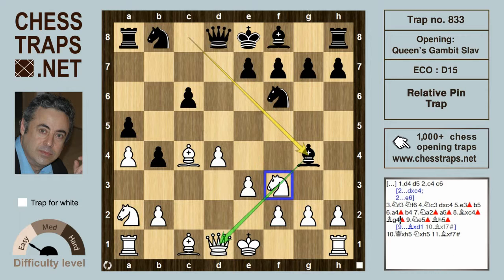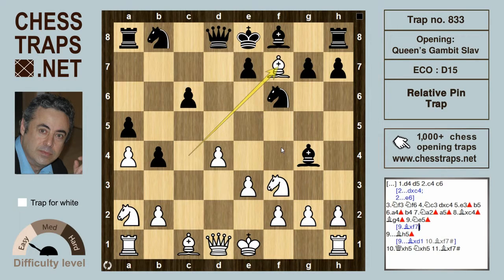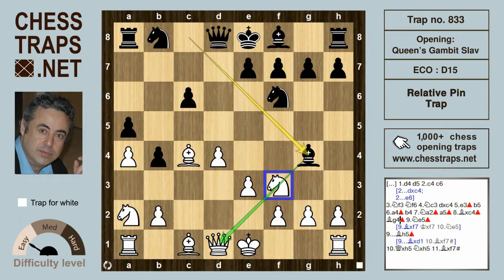Objectively, white's best move now is to take the pawn on f7. After Kxf7, Ne5+ check, white is a clear pawn up and black is in a terrible position.